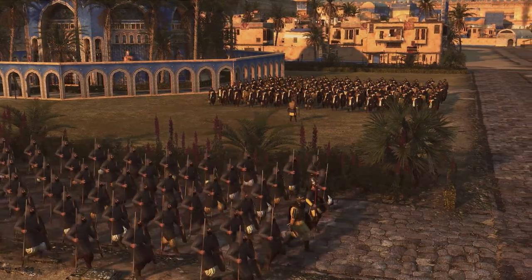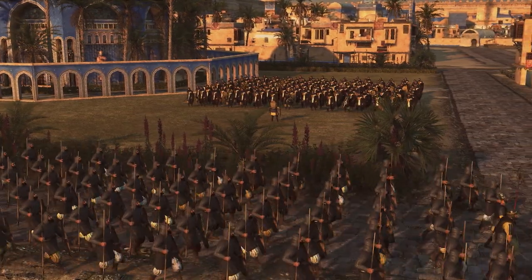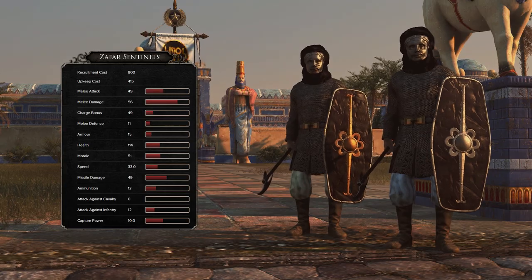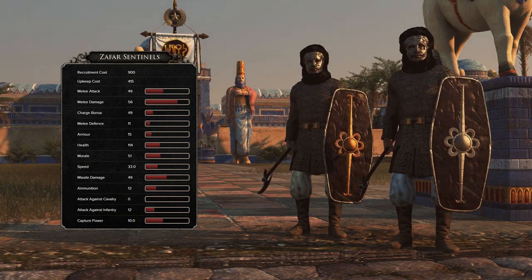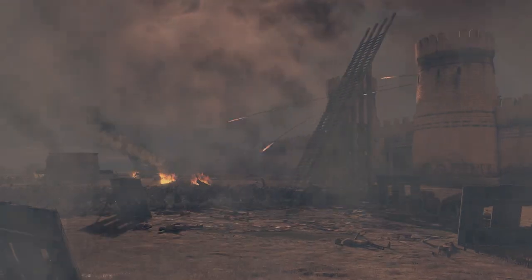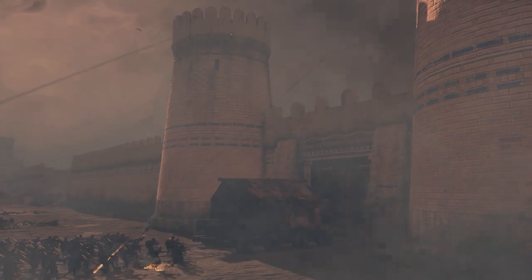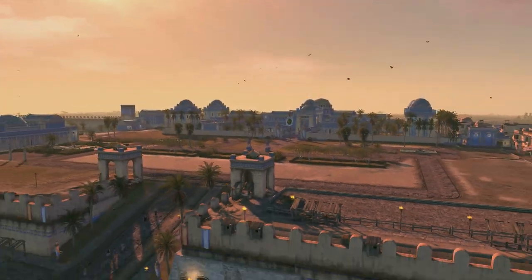Hardy and weathered, Himyar forces are drilled to feats of great stamina. Their roster is built around a series of tanking defensive units to represent their desert hardiness. An example of this can be found in the very heavy defensive axe unit, the Zafar Sentinels. Named after the mountain fortress city Zafar, the Zafar Sentinels guard the capital with their lives. There is evidence that Zafar was besieged by the Aksumites in the 3rd century AD, but successfully defended itself against the African invaders. The fortress palace at the top of the city, known as the Raiden Palace, still stands to this day.